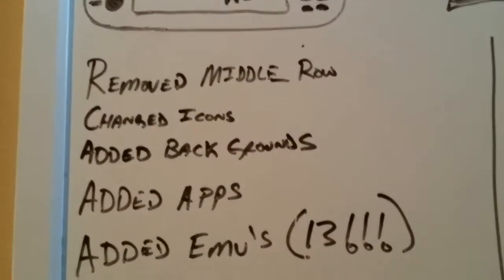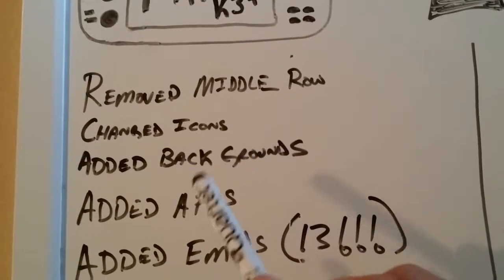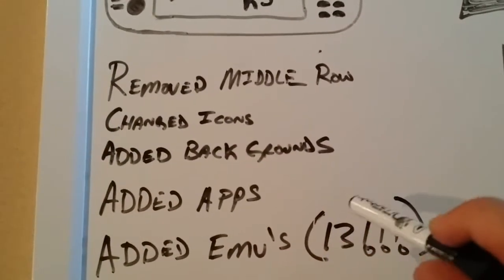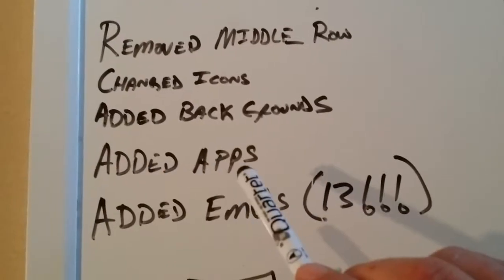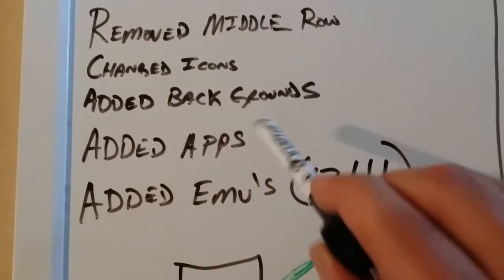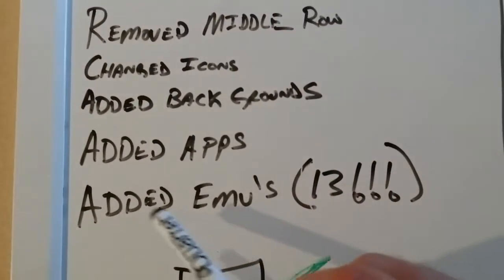I have added just a couple backgrounds — a Nintendo, Atari, and Sega background — just to kind of go with the core of the emulators and the theme I was going for. I've added some apps; I added the Commander app and Overclock app. Great apps — they definitely work hand-in-hand with improving your device.